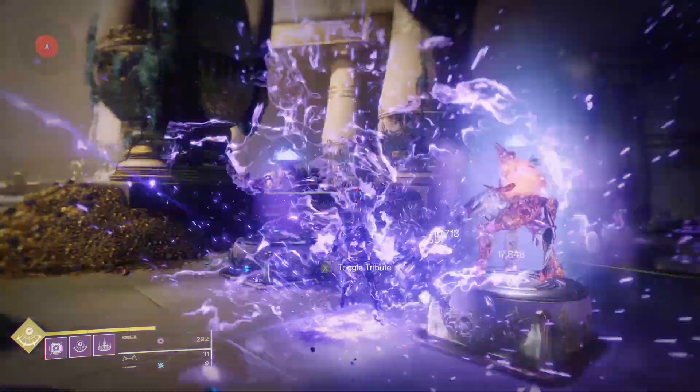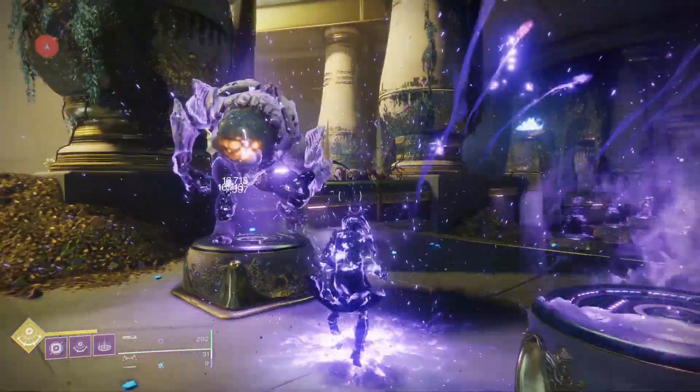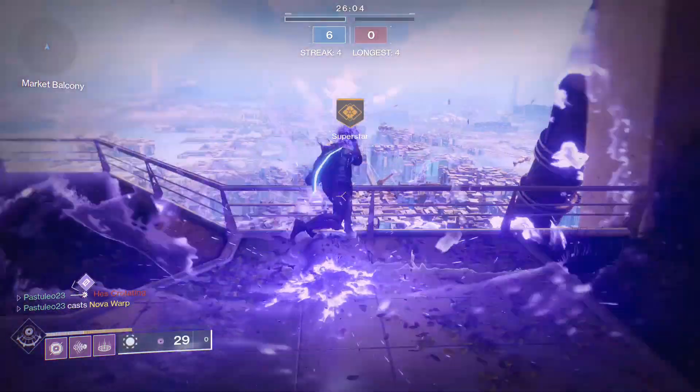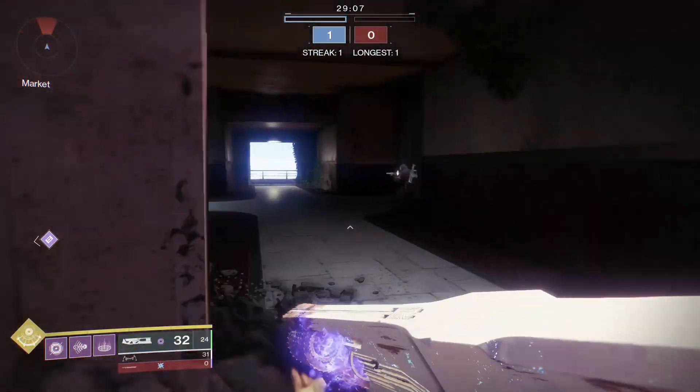What makes this possible in PvP is that you can now use Ruinous Effigy Spheres to activate this glitch. While holding a charge and picking up the sphere, it will immediately dunk the Relic but activate the glitch. Your next super will now have triple explosions.